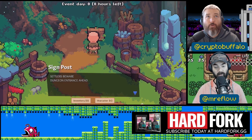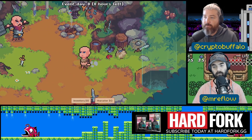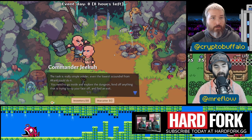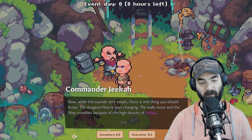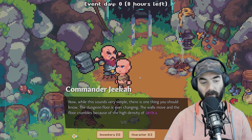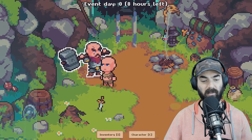This really reminds me of that a bit. Dungeon entrance ahead — should we check out a dungeon? Of course! This is The Beacon, by the way. If you guys would like to take a look right now with the early access, go to thebeacon.gg. Fend off anything that is trying to rip your face off and find an exit. While this sounds very simple, there is one thing you should know: the dungeon floor is ever changing — the walls move and the floors crumble.